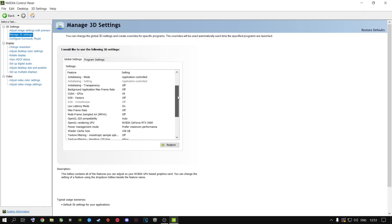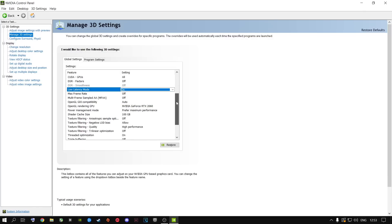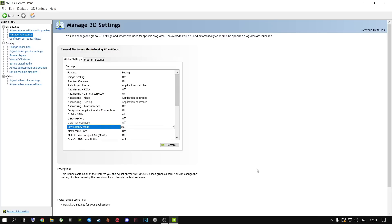One very important setting is Low Latency Mode. Some people only have Ultra — if so, select Ultra. I have mine on 'On' because it works better with my 9700K, RTX 2060 OC, and 16 gigs of RAM with custom timings. If you only have Ultra, use it — do not put this on Off, ever. It will just make your games worse. These are the best settings right now. For Max Frame Rate, I have that off because you're going to cap your frame rate inside the game, not here. Just copy all these settings and apply.